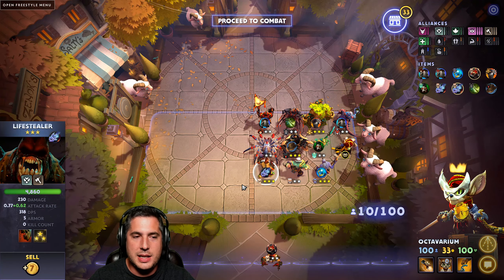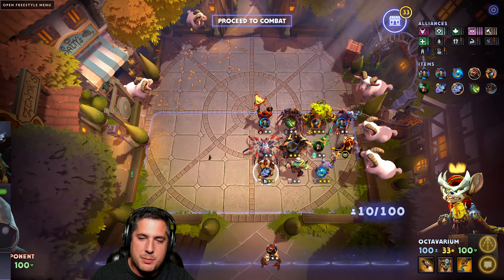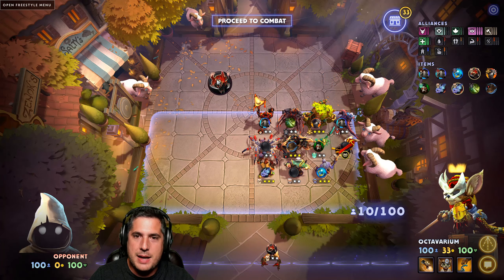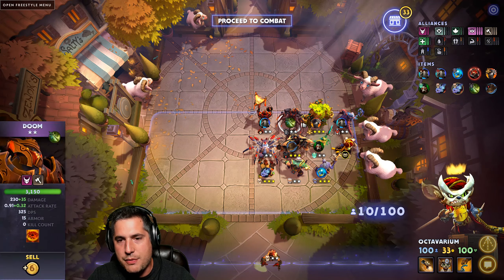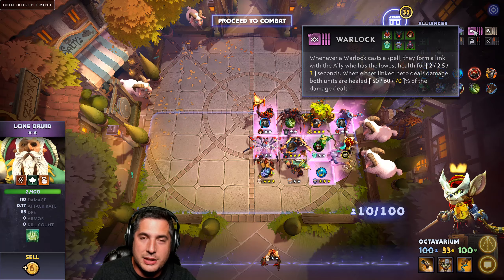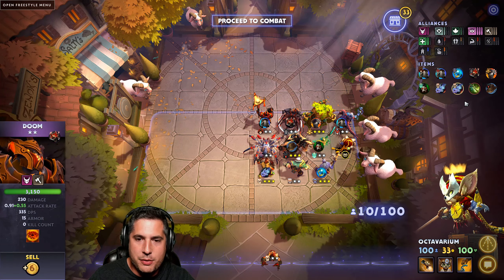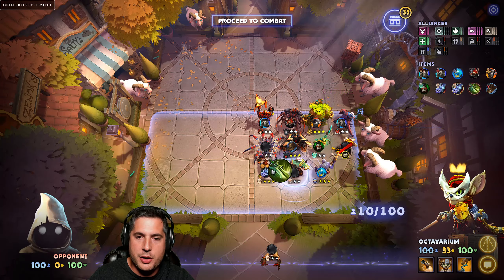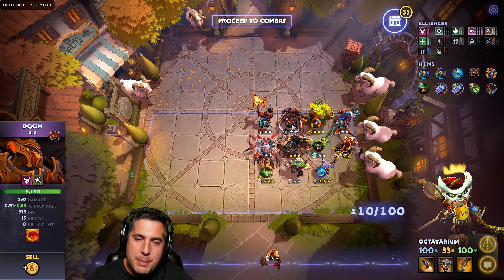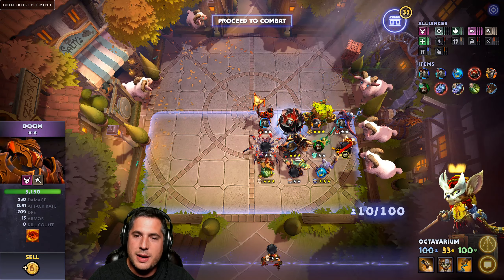The only tricky thing is itemization. If you have a 2-star Life Stealer running a Mask of Madness and you get him to 3 stars, you can't really run the Mask anymore — you really want that Rage effect. You want something like a Moonshard on him, making the Mask of Madness dead weight. There's no unit you really want to put it on. You don't want to put it on any Warlocks because the heal they activate when casting a spell is too valuable. You could put it on Doom — or Butterfly, which is another great item for a 3-star Life Stealer.